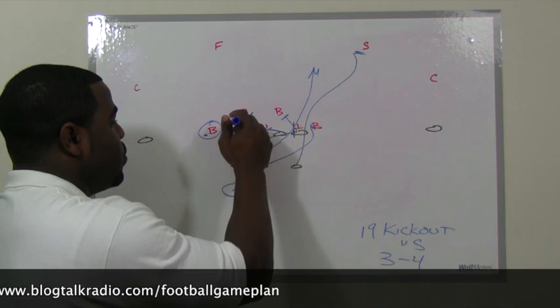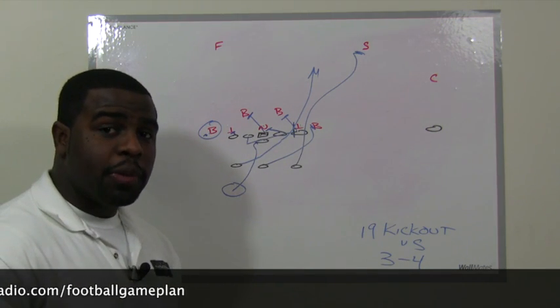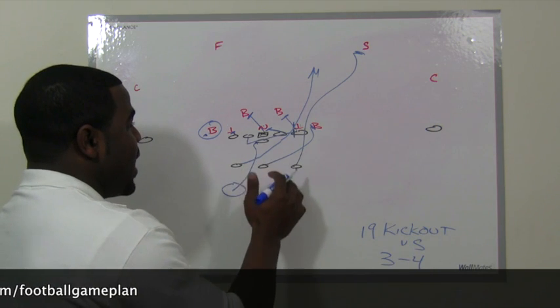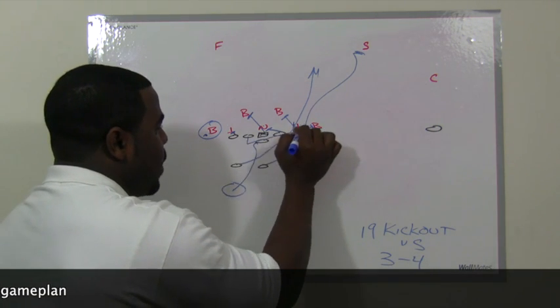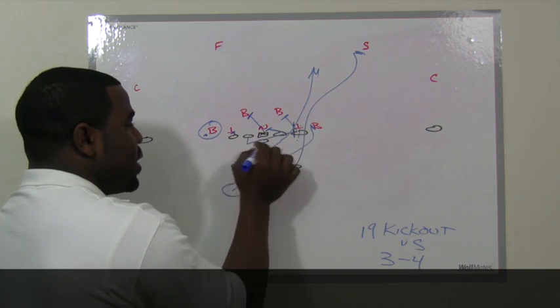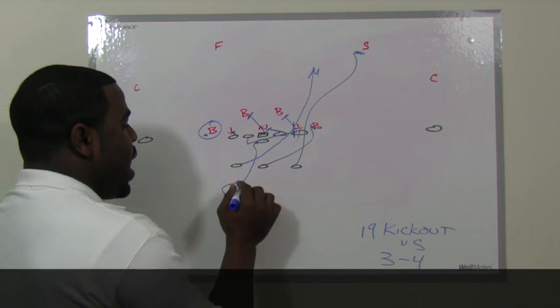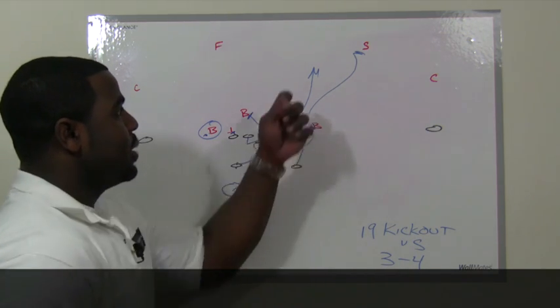The reason why 19 Kick Out works is that you're fighting against defensive flow. The defense wants to get up the field and cause penetration, so that five technique will fly up the field — effectively taking himself out of the play and putting himself in position to get kicked out by the backside guard. That's how you have the tailback running to daylight.